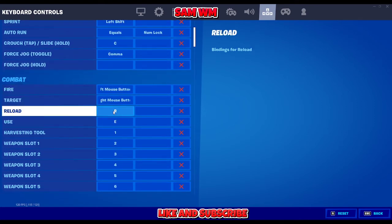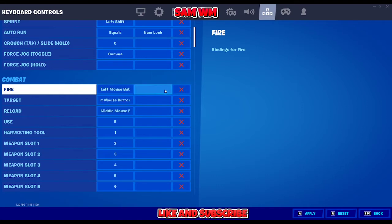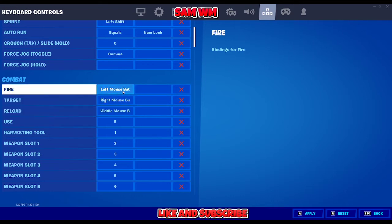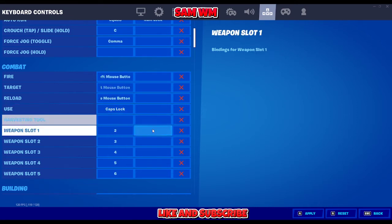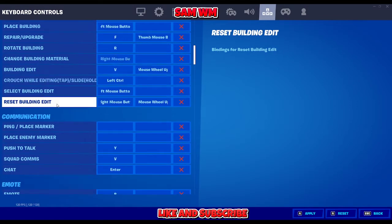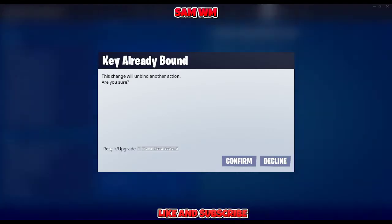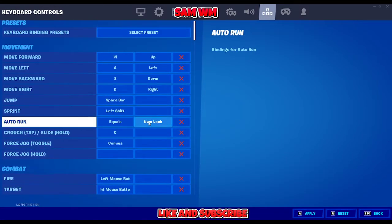The reload — I use the middle scroll wheel on my mouse. You can keep using R if you want, that's okay. The fire stays the same. For the use action, I use Caps Lock — it's closest to my ring finger. For the harvesting tool, I don't use the default slot. I use the toggle harvesting tool, which I set to F. So whenever I want to use it, I just press F, then press it again to get back to my weapons.